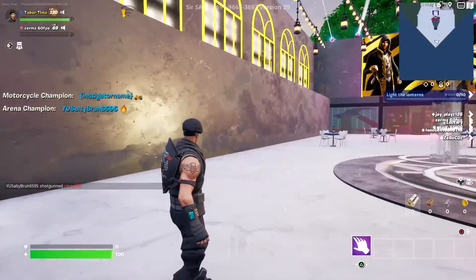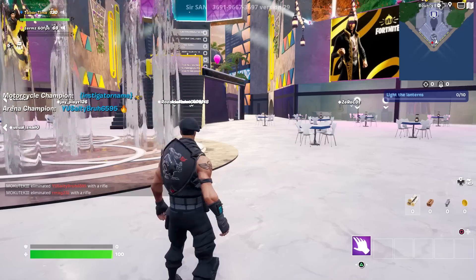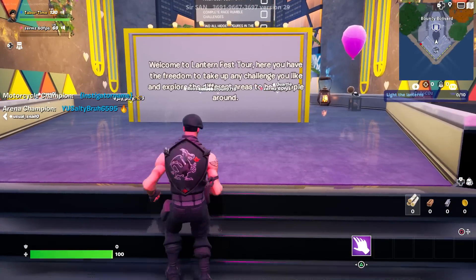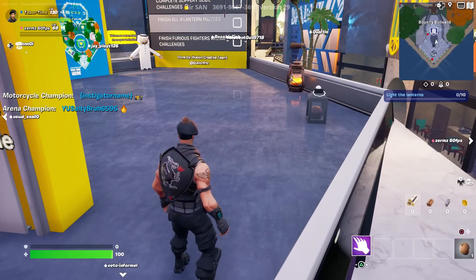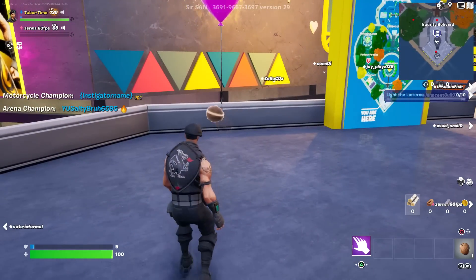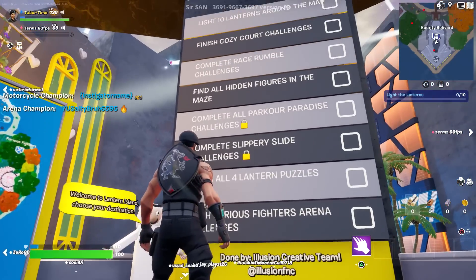This is clearly a Creative 1.0 map because it's all laggy and glitchy when you load in. The quests say complete challenges at Lantern Fest tour - we have to do four of those and solve a lantern puzzle. Welcome to Lantern Fest tour - here you have the freedom to take up any challenge you like and explore the different areas. Why are the coconuts floating in the air? I don't know.